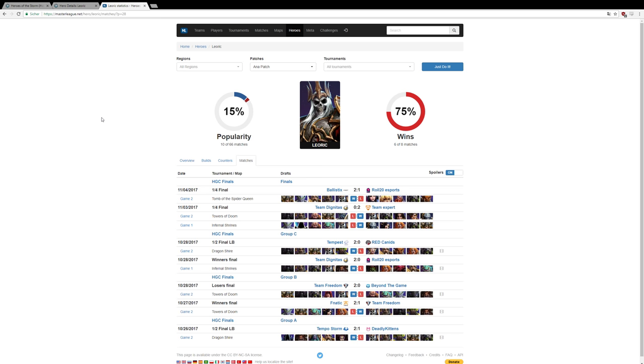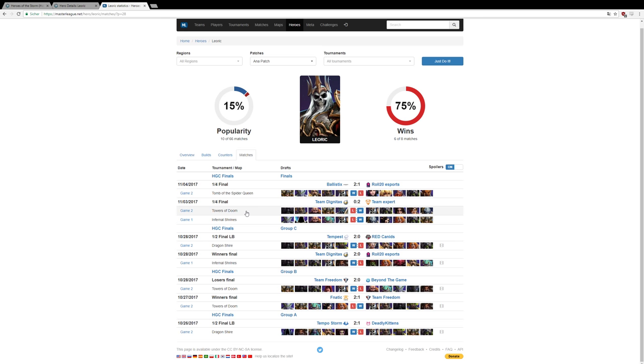Leoric was picked in the HSC Finals at BlizzCon — 10 out of 66 matches — with a 75% win rate, winning six of eight games. He was played on Tomb of Spider Queen, Towers of Doom, Infernal Shrines, Dragon Shire, and others. He was picked on all maps at HSC. Tomb of the Spider Queen is a map he's especially good on.